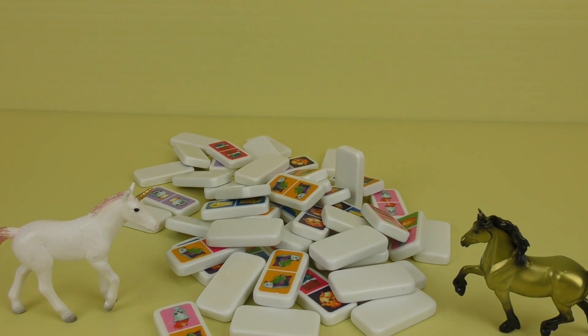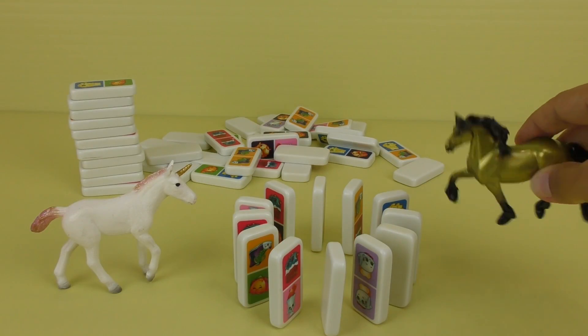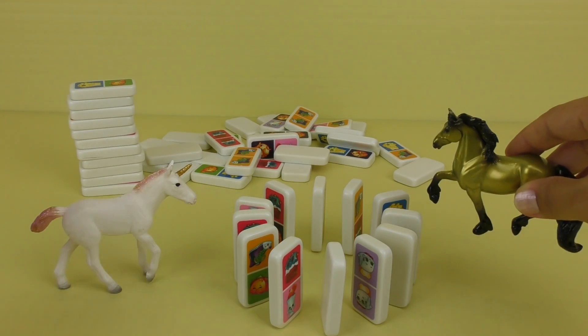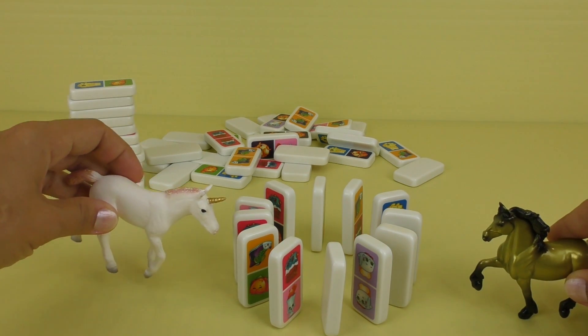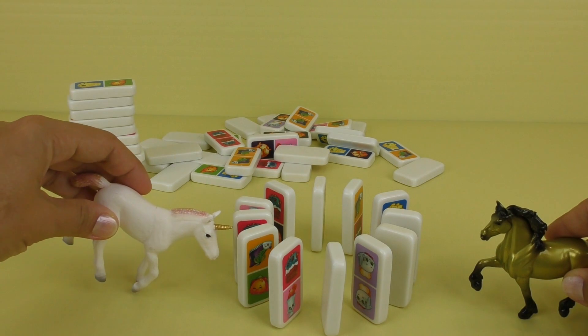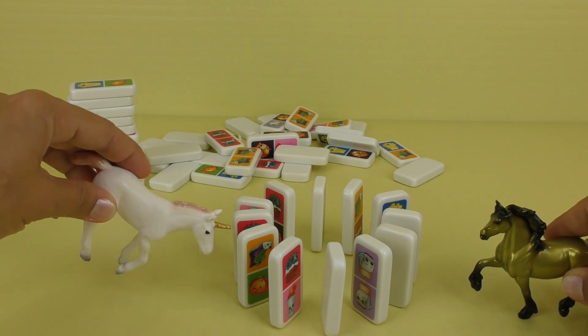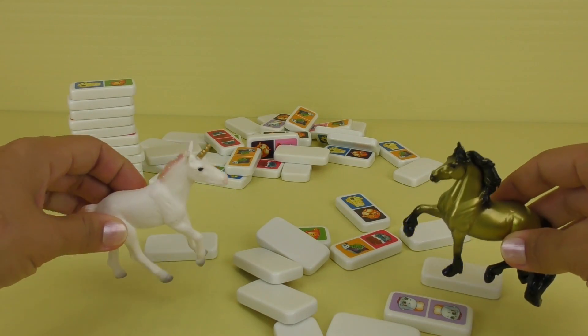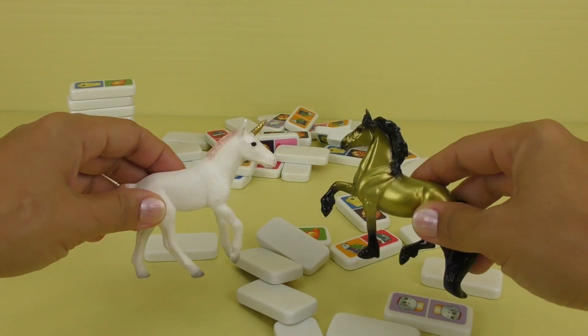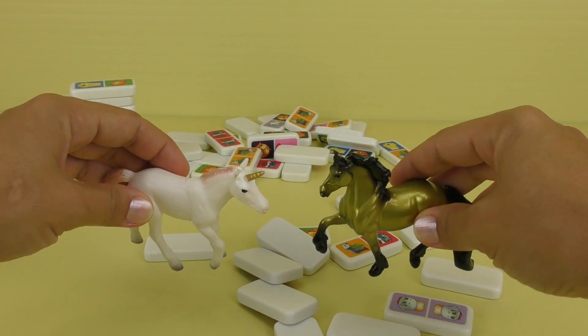Now let's arrange them. We'll make a circle first. Here's my circle. Do you like it? Yes! I like it. Now let's push one of them and see what happens. I'll push it with my horn. One, two, three — all of them fell! That was so fun! What should we build now?